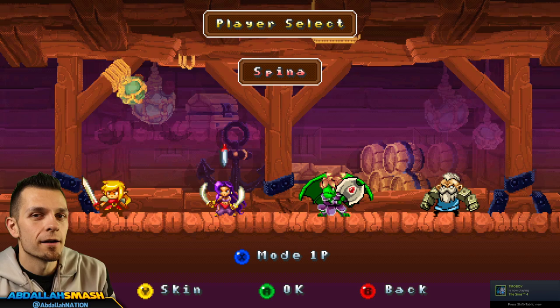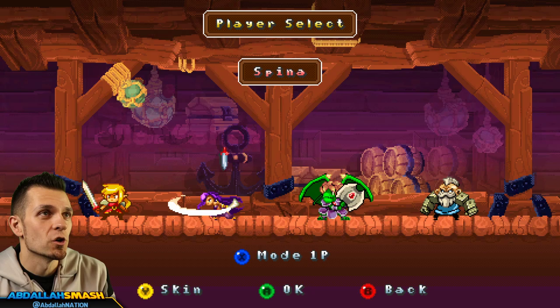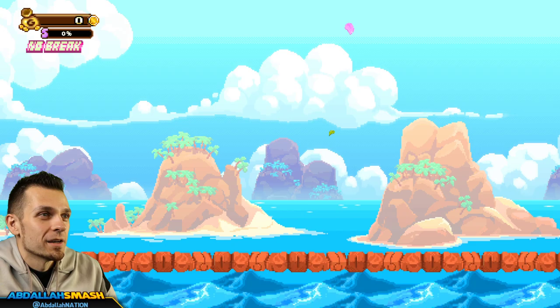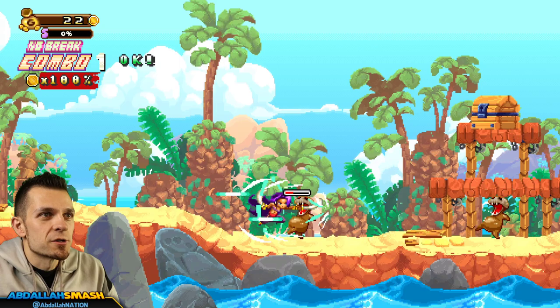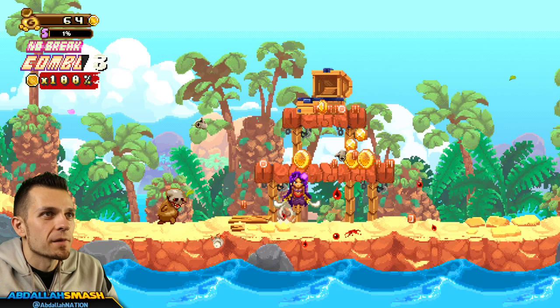There are four different icons on each stage, so if you have the inner completionist in you, you can go find different things. You can play as any of these characters — this is Guts, this is Spina, this is Drago, and this is Elder. All characters control the same but have different attack animations. You also want to collect as much money as you can because it's used in the overworld to get more power-ups, so keep that combo meter up.